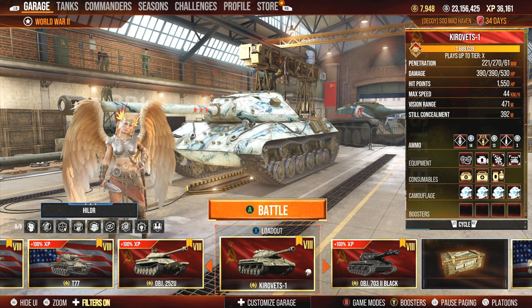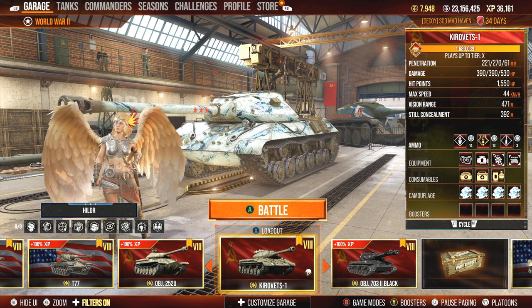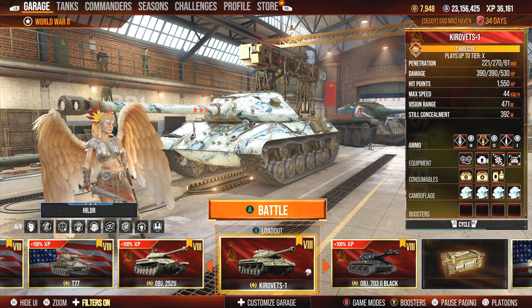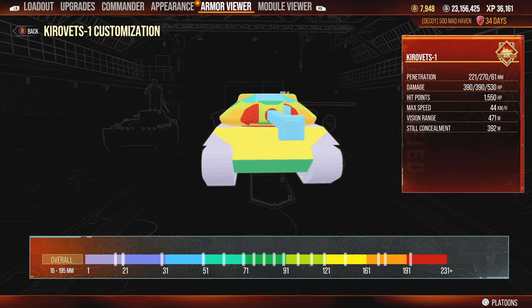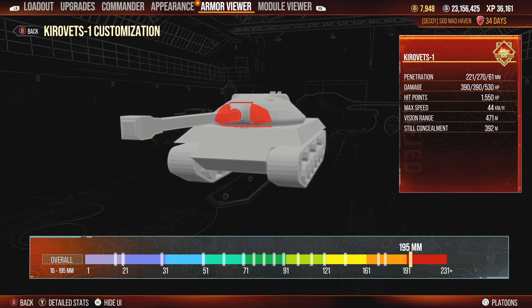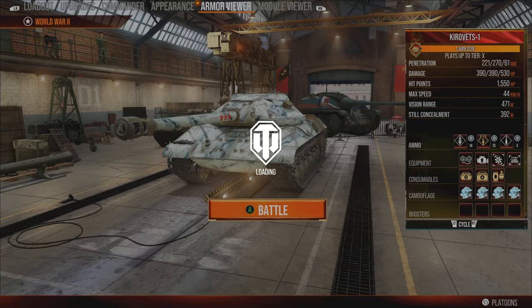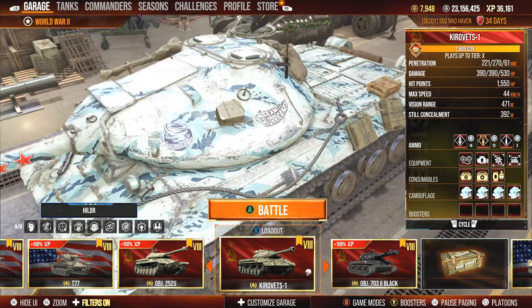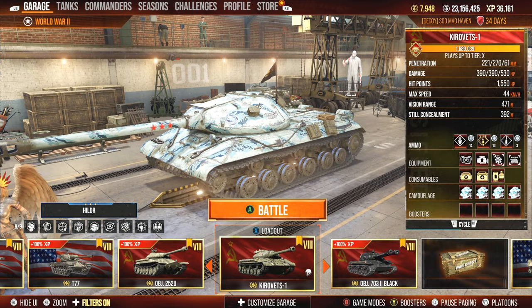Equipment-wise we're looking at Improved Optics, Advanced Optics, Power Terrain, and then Improved Ventilation. This tank speaks for itself — I've already seen the 703 review. This tank is pretty much the same way with a weaker turret at 195 rather than 230, but it doesn't take anything away. You can see the context here — Team Hurricane, the emblem on the side. All these tanks being shown off for this season are tanks I ran during the four-team battles.